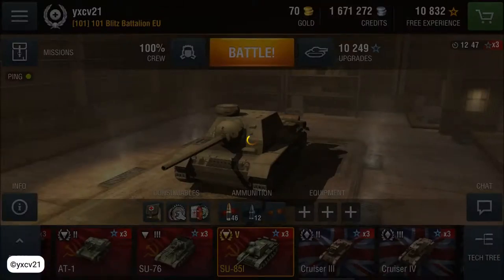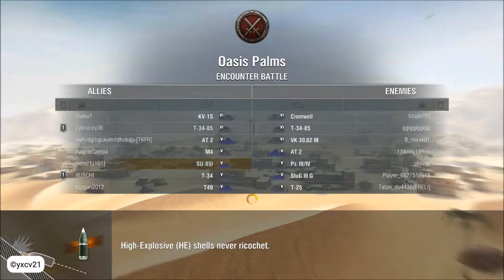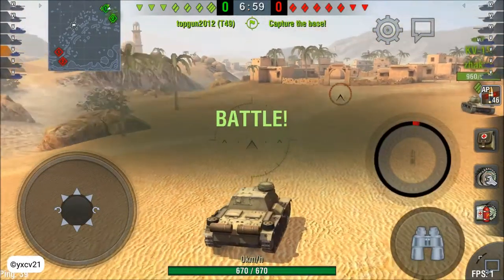Hello and welcome to a new episode of Parallel of Tank Splits, today with the Soviet Union tank destroyer SU-85I. We are playing with two tier six tanks and five tier five tanks; the other team has three tier six tanks and four tier five tanks. We have three tank destroyers in our team, the other team only two. We're playing Oasis Palms — that's called good — with Cromwell on the other team.